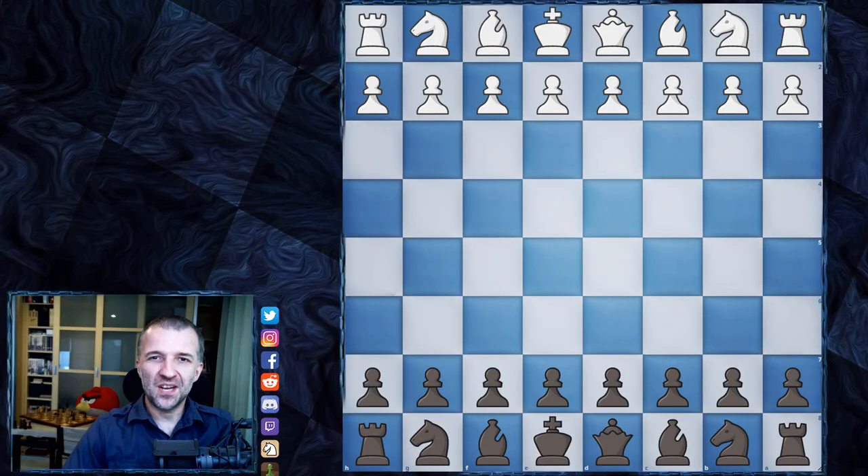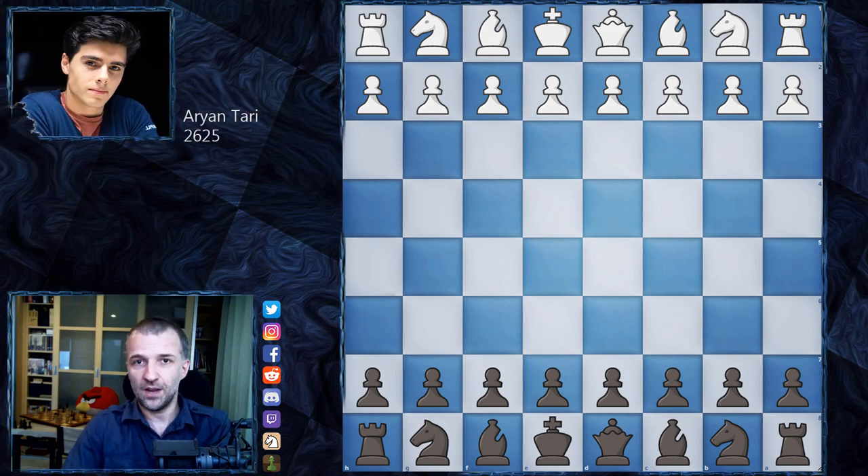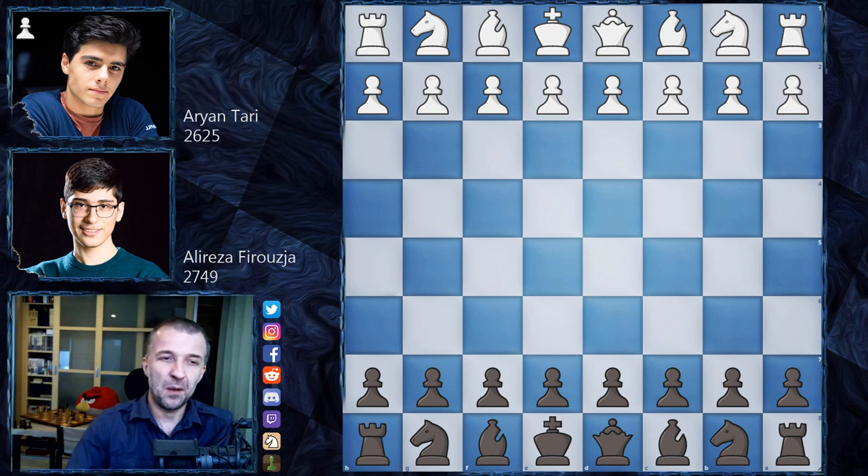Hello, Mordimers here and welcome to another insane game. It was played in round four, but I was waiting for this game to analyze because after the Caruana versus Duda game, my brain just exploded and this game is insane as well — very, very similar, maybe even more complicated. However, it ended unexpectedly. So without further ado, let's see the game between Ariantari, who's going to play as white, and Alireza Firuzja, who's going to play as black.